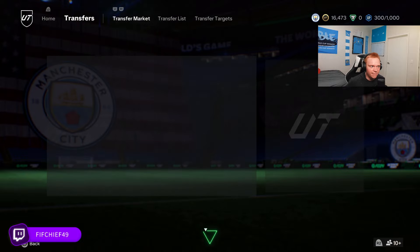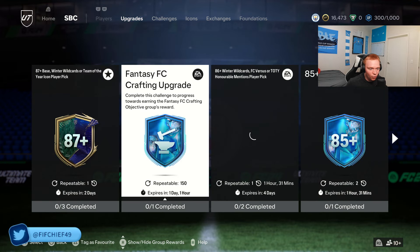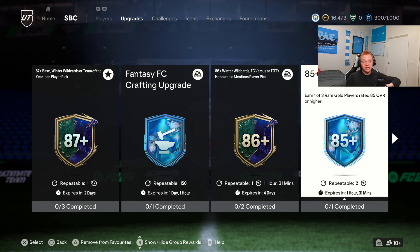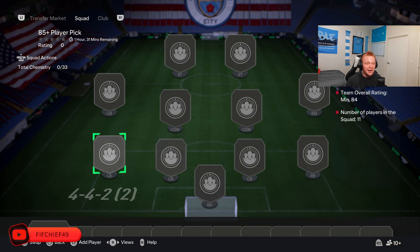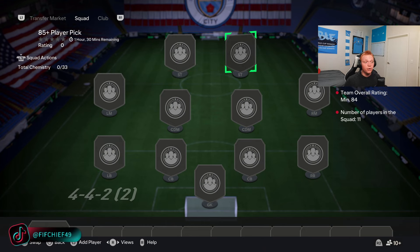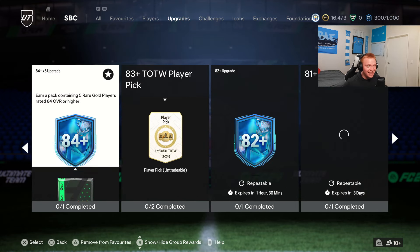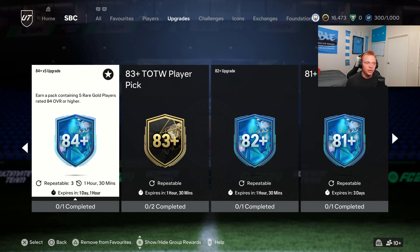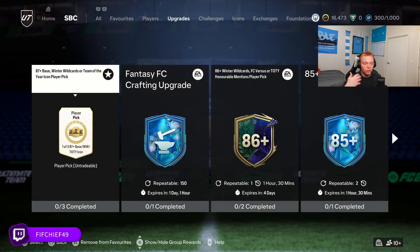Another thing that makes fodder very easy to invest in is the manner in which EA releases SBCs. Whenever they release upgrade SBCs — like an 85-plus player pick that's repeatable every single day throughout the week — whatever's required rises in price. This week we saw really nice rises in 84s, which has died down now. But throughout the week those cards rose just because they're required every day. Whenever you see a repeatable SBC come out, just invest in whatever they require and it'll slowly rise throughout the week.